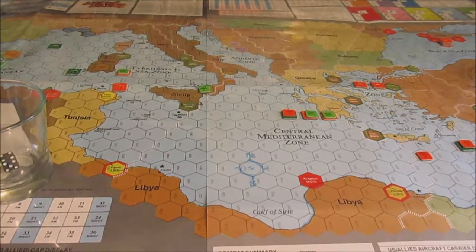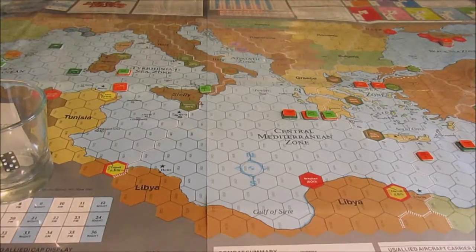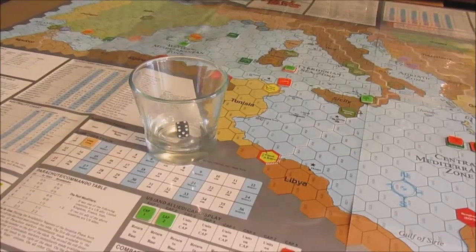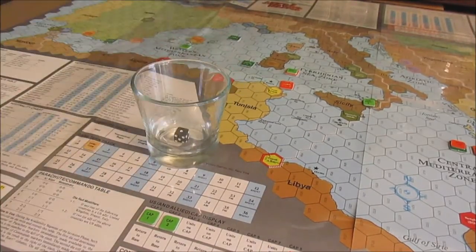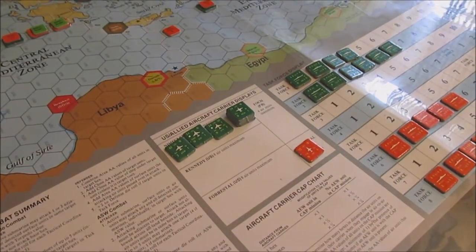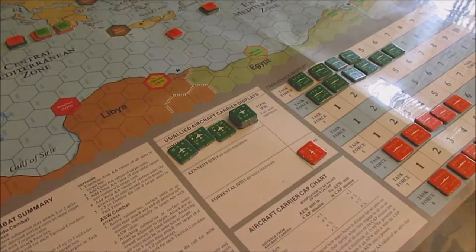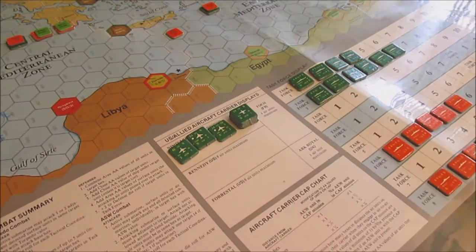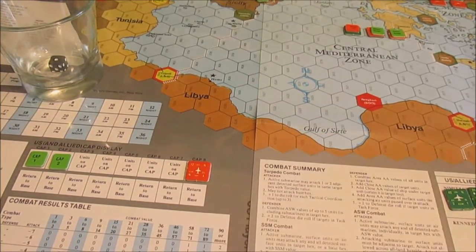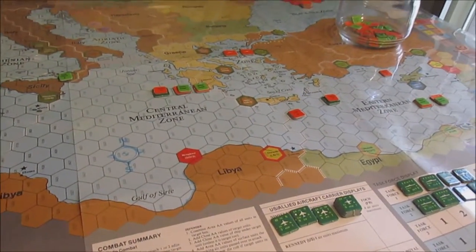Let's jump into turn two. We go into the activity cycle - there is no strategic cycle, that's AM turns only. So we're going into the strategic cycle which is the CAP phase. The rules are pretty vague, with no indication that initiative is rolled, so I'm just going to roll initiative. The Soviets start off first. They've only got one aircraft carrier, the Minsk, and it's got a bunch of Yak-36s on it, so we're going to place them on CAP and stick the CAP marker on the task force.